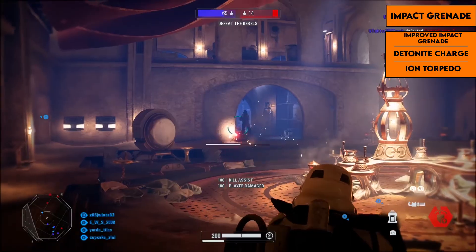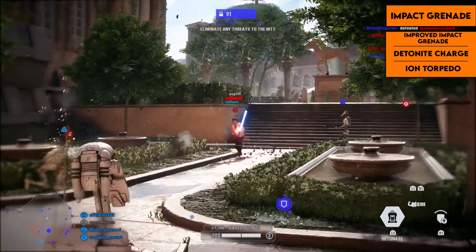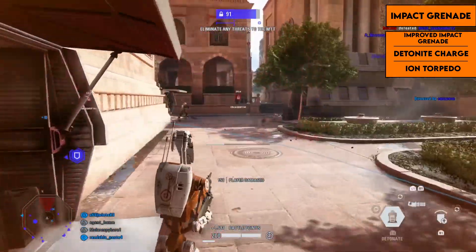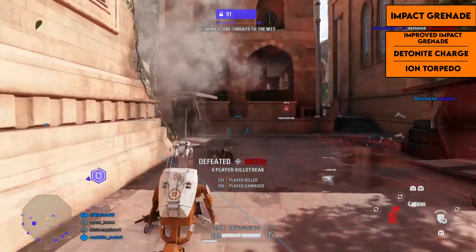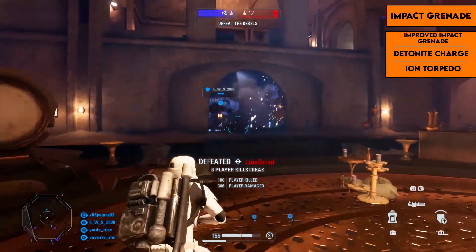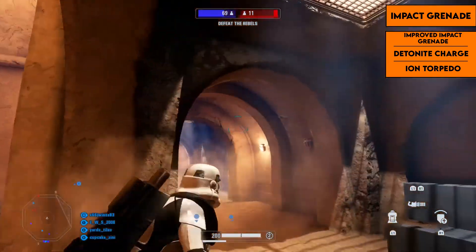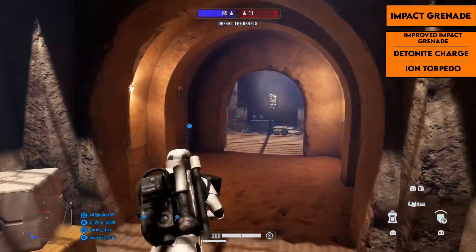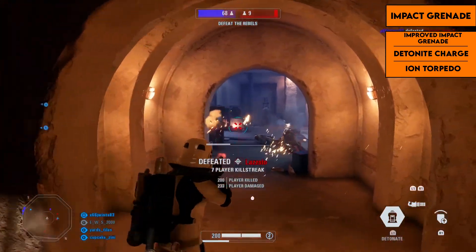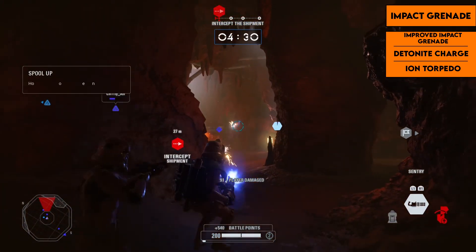The other left abilities are the improved impact grenade and the detonate charge. The detonate charge is a charge you throw out and detonate at any time — it does a ton of damage to infantry and a lot to vehicles if you can get close enough. A good tip is to jump when you throw it, since you can throw it farther. The ion torpedo fires missiles that lock onto vehicles and do heavy damage. Overall, detonate charge is the best and most useful left ability for any situation.